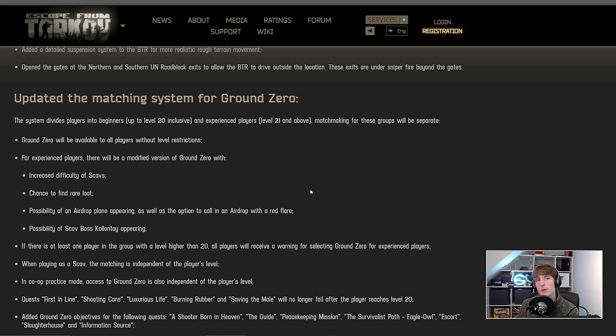Moving on, we've got some updates for ground zero. At the moment if you're above level 20 you just can't play the map. The system is going to divide players into beginners — up to level 20 inclusive — and experienced players at level 21 and above, with separate matchmaking for each group. If you're level 1 you'll only be matched with players up to level 20. The fact that you have the flea market for 5 levels in the beginner bracket is why I think this might be a mistake.